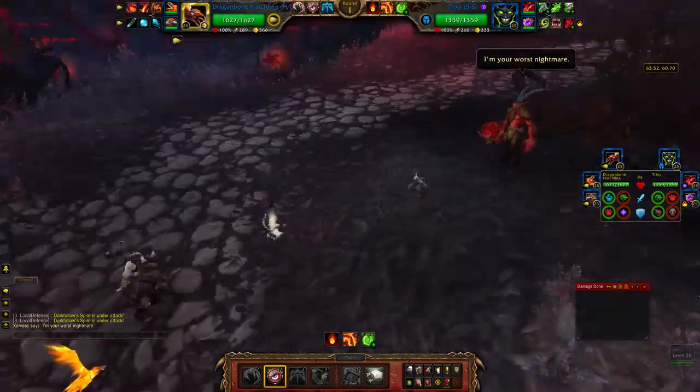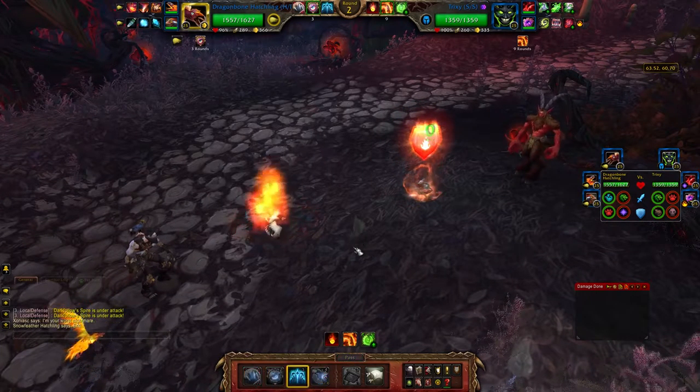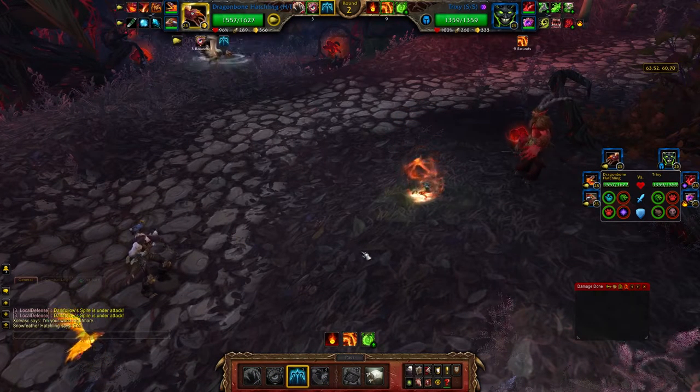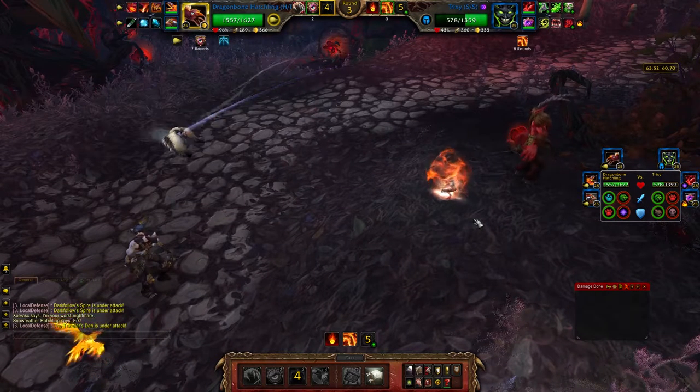Right off the bat I'm going to do Hawkeye and Liftoff because I'm faster than the Imp and I know I'm going to be able to dodge his Nethergate — he always uses it his second turn. And I get lucky and get a decent size crit.